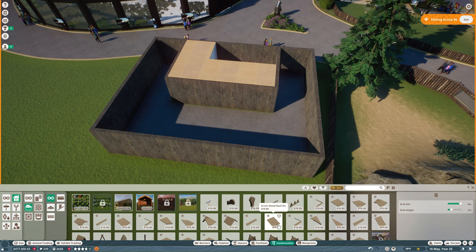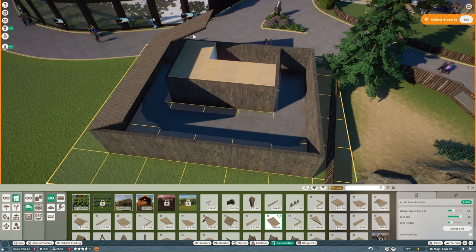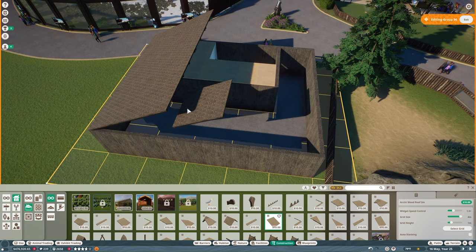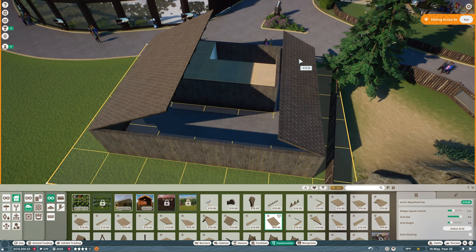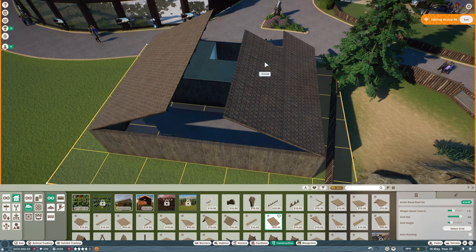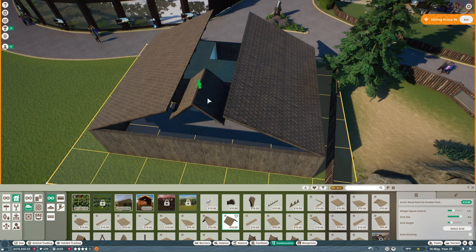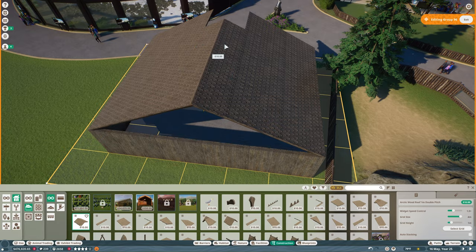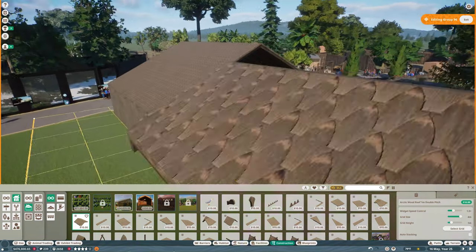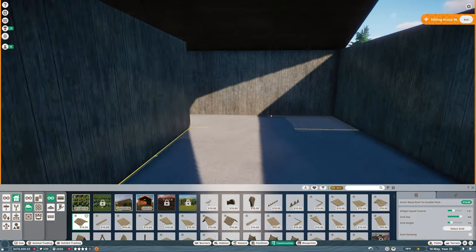I don't want the four-meter roof because I think that'll be too high. We'll get the two-meter and go like this — then it'll have a nice open space in the center. We want the gable double pitch to get it up steeper, or we can do the one-meter. Yeah, that'll be a really simple restaurant. We can get some windows in there and some lighting.